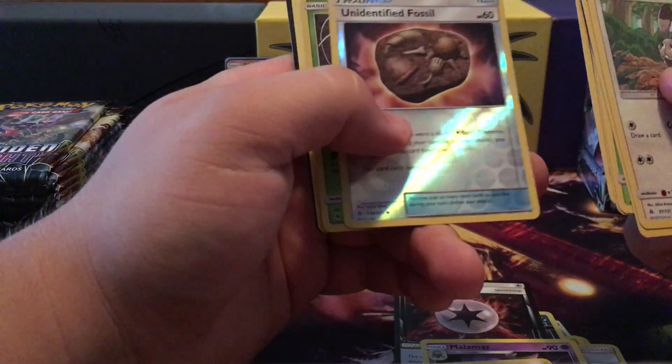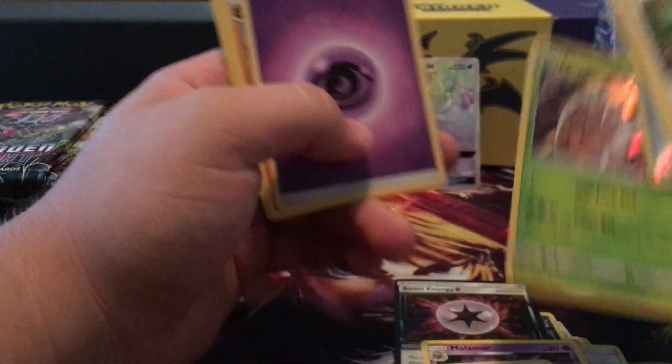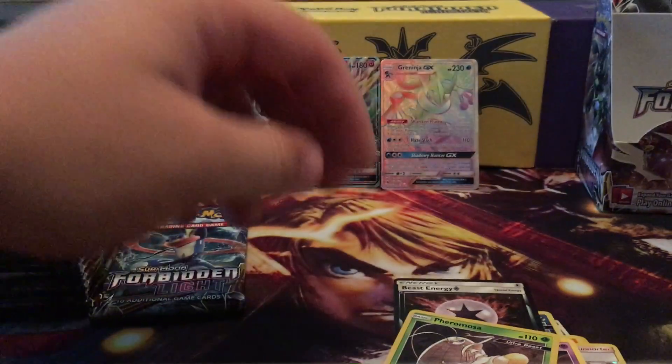Conkeldurr, Noibat, Unidentified Fossil reverse, and Faramosa ultra beast holo rare. I still need that pre-release promo — I like collecting the Black Star promos and I'm missing the Faramosa pre-release one; it's not one I can pull from packs.